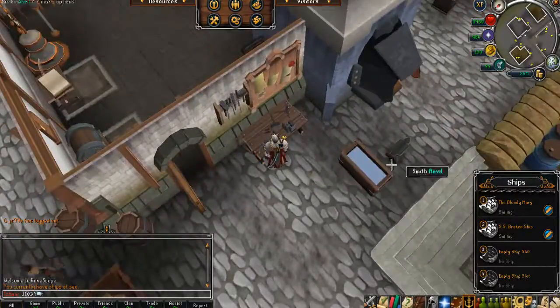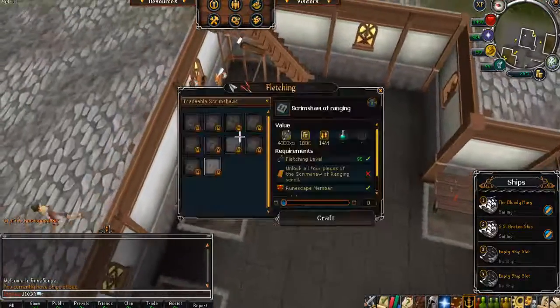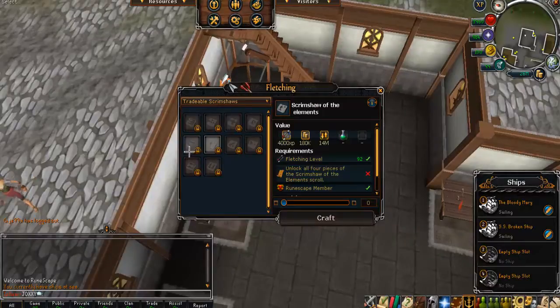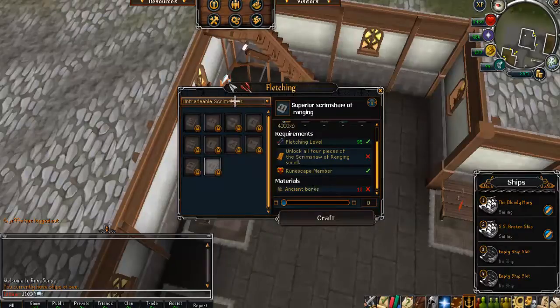The level requirements to make these pieces of armour is level 90, and this goes for pretty much everything in player imports except for the scrim shawls. The scrim shawls have a different requirement — the level requirement for a specific scrim shawl can be 85, whereas another might be level 95, and it varies depending on which scrim shawl you decide to make. All scrim shawls require 10 ancient bones, so even if you make the tradable or untradable versions, it's always going to require 10 ancient bones.